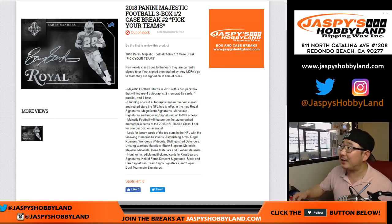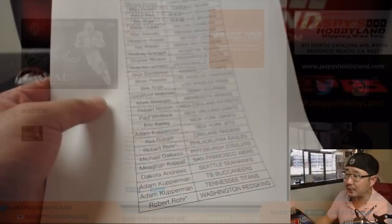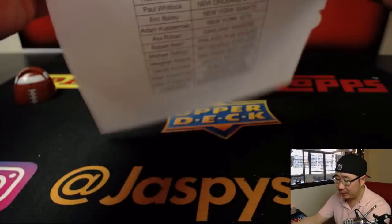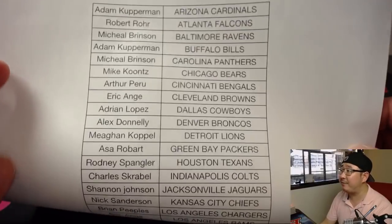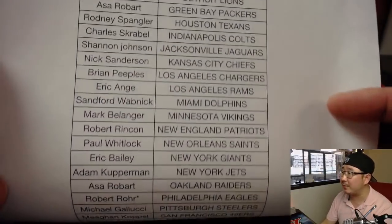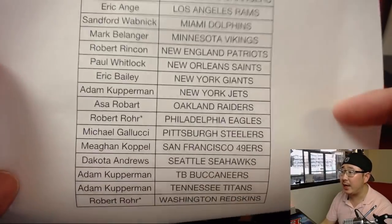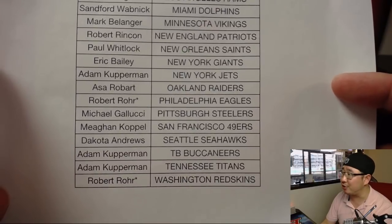Hi everyone, Joe for jazbeeshobbyland.com with the second half of the brand new 2018 Panini Majestic Football 3 Box Half Case Pick Your Team Number 2 from jazbeeshobbyland.com. So here on Wednesday the 9th, second half of a case that we popped open. Thanks everybody for grabbing spots in this brand new release, and Robert Roar with double last spot mojo.